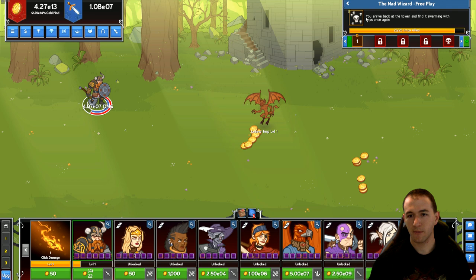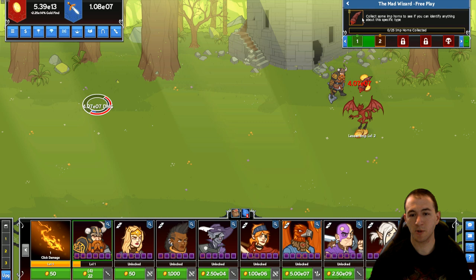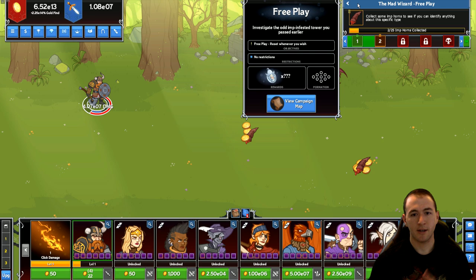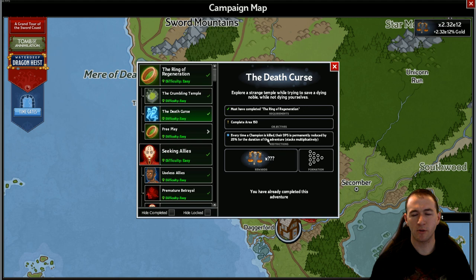Moving forward, in the top right we have your wave completion indicator — we just completed wave one. We have our objective, what we're supposed to be doing, but really just let everyone do their own thing. Every five levels you'll have a boss level, noted by a skull. If you hover over here you can see your objective, your restrictions, and your reward. You can also click on this to check out a different challenge in case you're wondering what you can do.